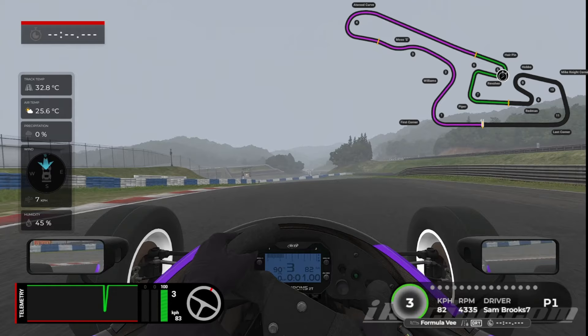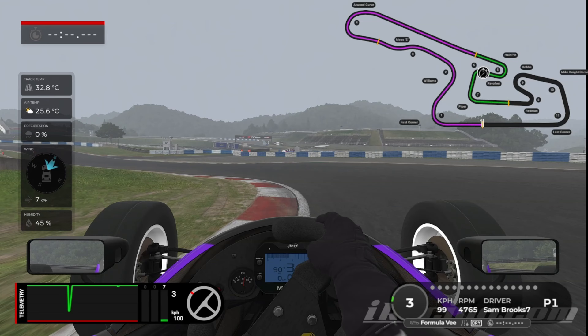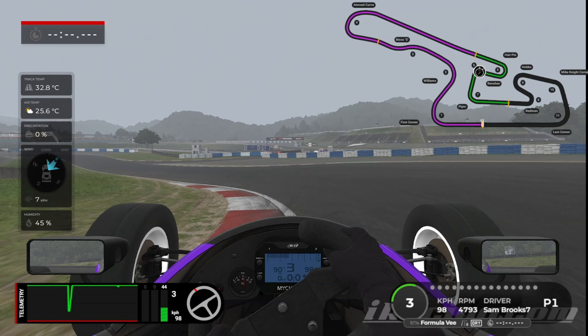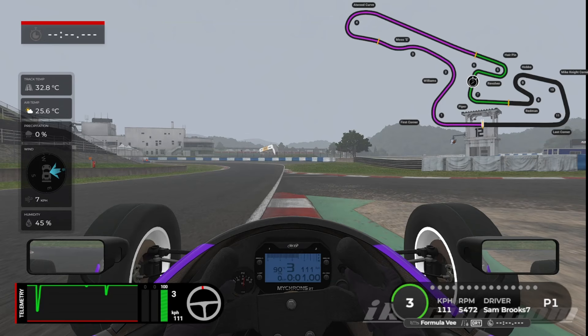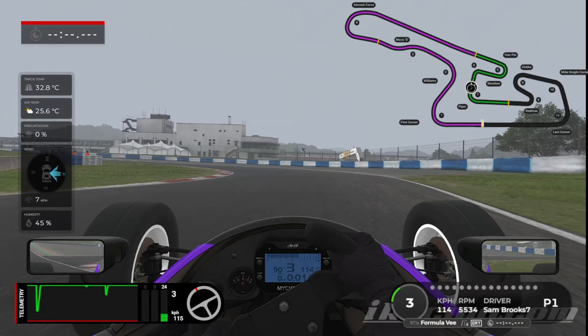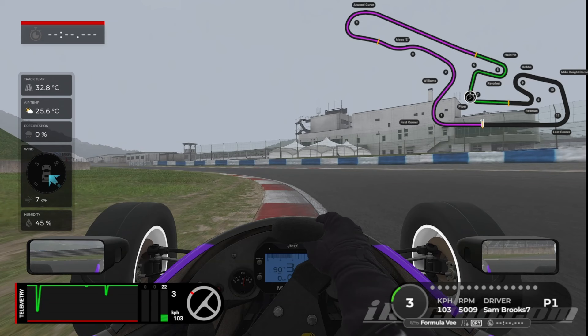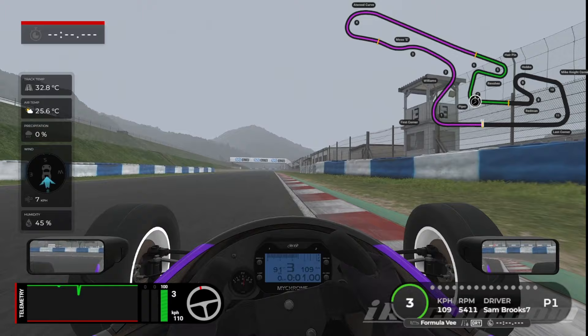Straight back up to third, over to the right-hand side, and now we start moving back towards the apex. I start lifting — just feeling for the grip. Any time you need extra rotation, just lift that little bit further, but I never go down to zero. As soon as I know I'm going to make the corner, I'm fully back on the throttle again. You can go quite far off-track over on the right-hand side here, as long as your left-hand wheels remain on the racetrack. As we look for turn seven, just as we get to the rumble strip, I do a lift, feeling for where the grip is.